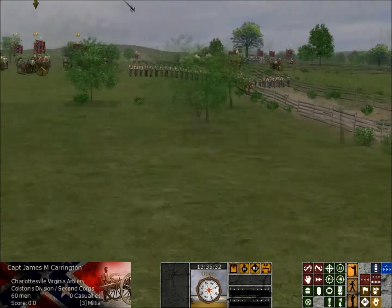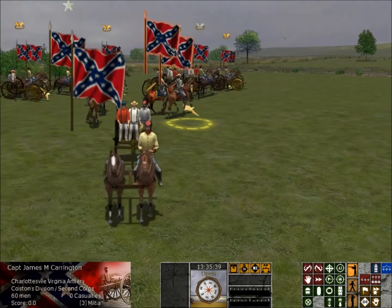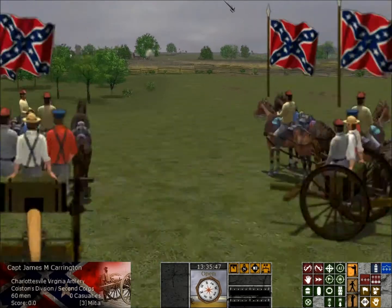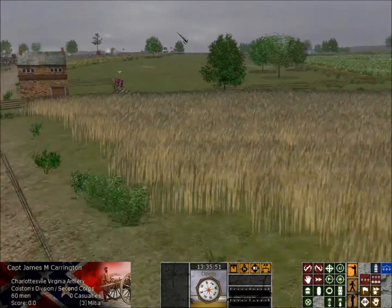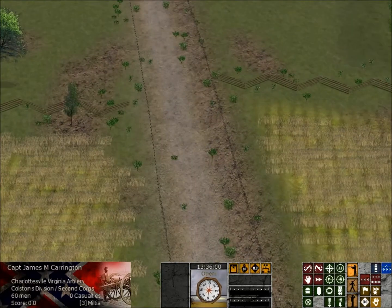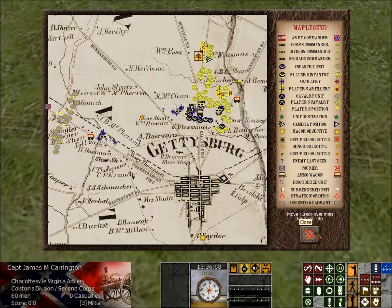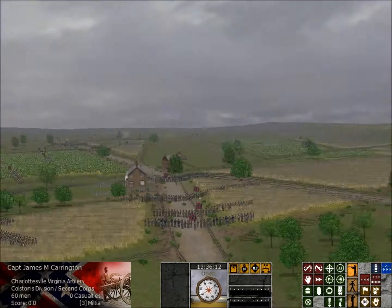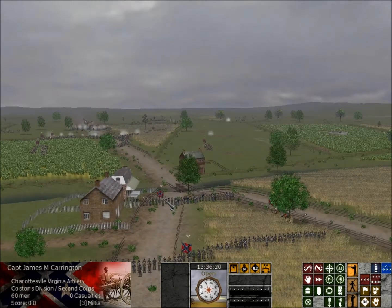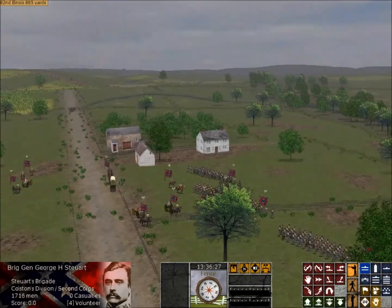Let's look at Carrington's battery and what his line of sight is. It could be worse — he's got fire up on that hill, that's not bad. As I did with the other division, I'm probably going to take control of one brigade of Colston's division and micromanage it a bit. Stewart — they look pretty good up here.